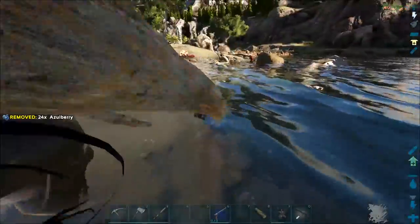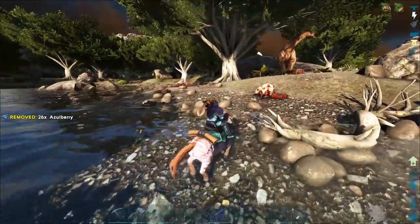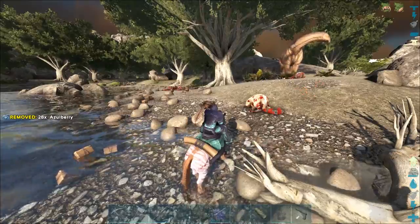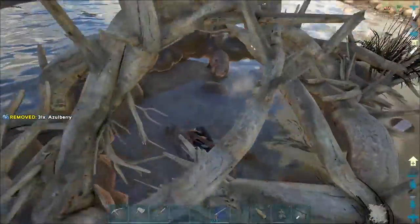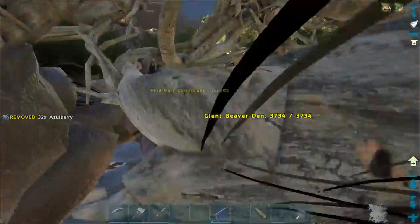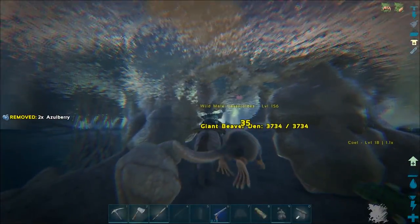There's a 180 that just keeps running away. I do have potatoes to feed it which might make for a really good tame. There's another beaver dam right there. My horse is taking a lot of damage in here. Oh god there's so much cementing paste - that's like a thousand! We just got a huge amount.